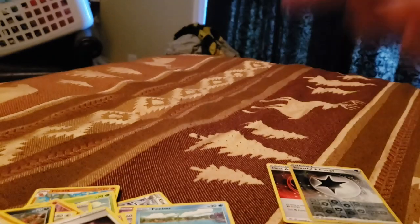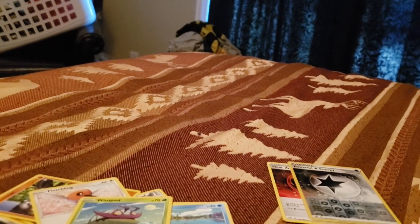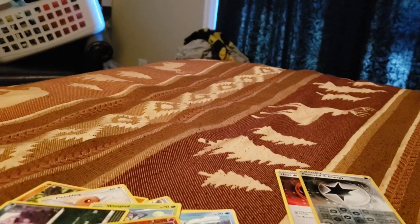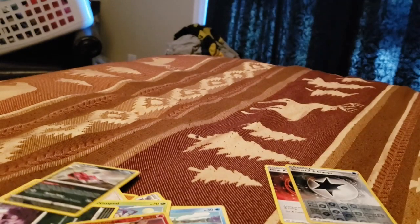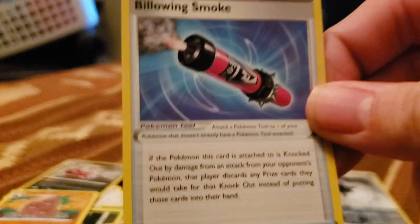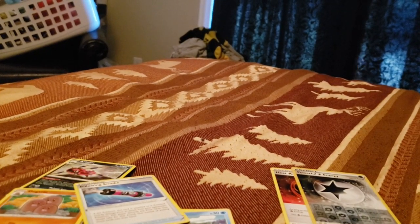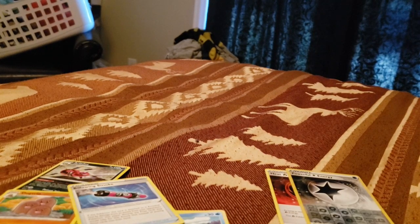We've got three packs left. We got Feebas, the new Passimian card, Fletchling, Wimpod, Grimer, Fletchinder — that's our holo. We got a Salamance V — love this card, it's a great one. Fighting Energy. Aeridos to go with that Spinarak from the first pack. The Trio. Billowing Smoke — that's a good one too. That makes it so that when your opponent defeats your card, they don't get the prizes; the prizes go directly into their discard pile, which is a huge bummer.